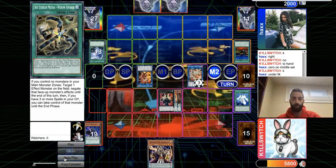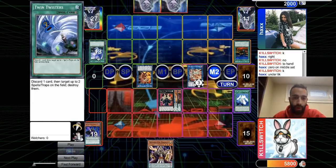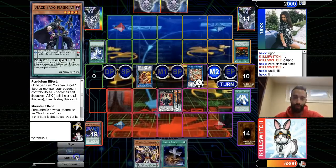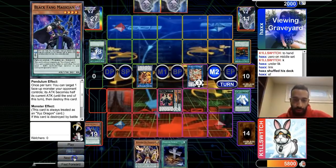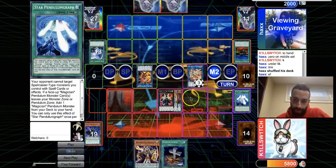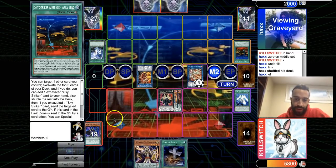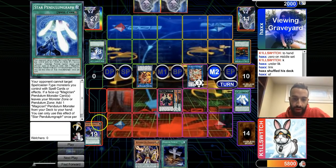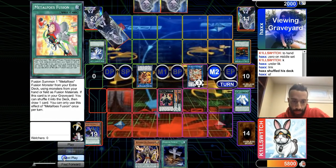He uses Typhoon on the spell and Twin Twister on the scales. I would have used Narito here — use its effect, Jackal negates Narito, then Fang dies and brings out Jackal. That was a small misplay there, but it's irrelevant because Pendulum is still going to win.